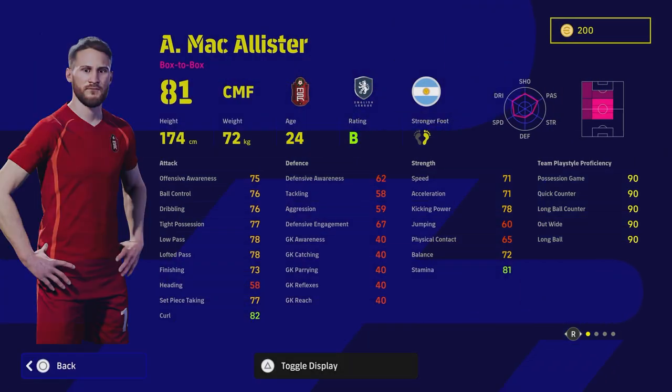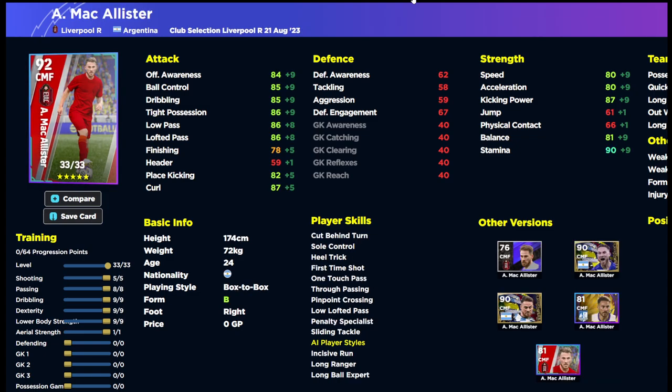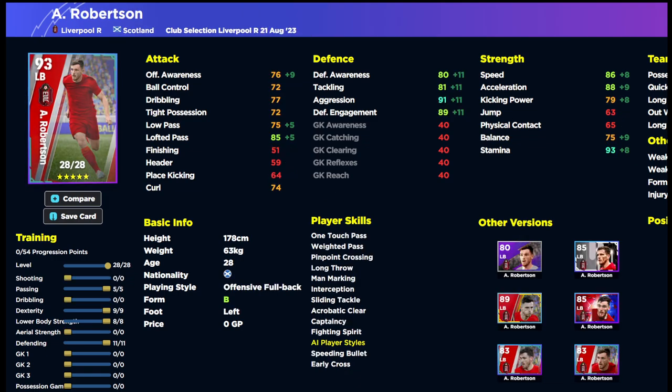McAllister is probably the surprise package here because of his ability and the fact he's on B rating. He got sent off the other day but that shouldn't be a huge concern. Stats: 86 low pass, 86 lofted pass, 87 curl, 80 speed, 80 acceleration, 81 balance, 90 stamina for a central midfielder box to box. He won't compare to Goretzka, Camavinga, or Bellingham, but if you're a Liverpool fan he might be worth spinning for.